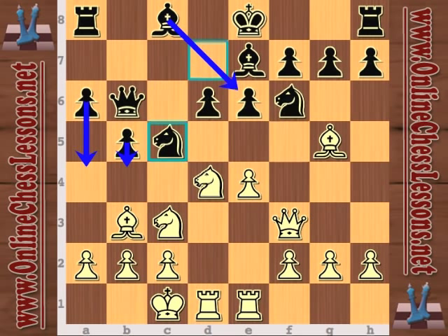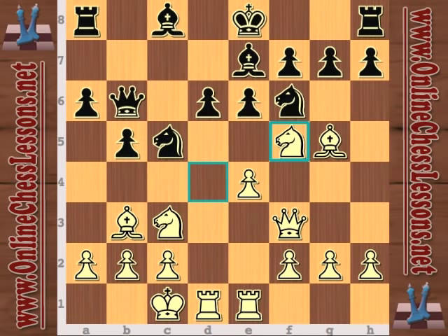Knight c5 encounters a violent refutation from Tukayev, starting with knight f5. It's very common for white to sacrifice a knight on the d5 or f5 squares in this variation, and in this game it really shows why. He busts open the e-file, so now this rook is going to be active.